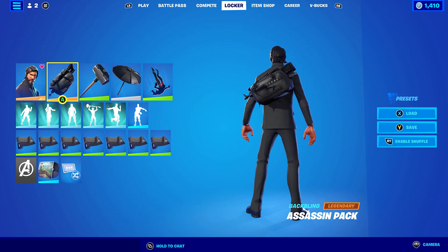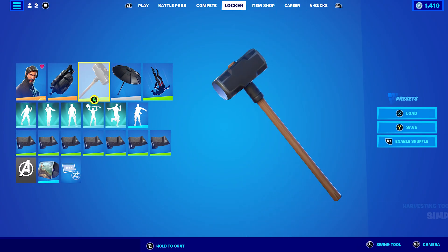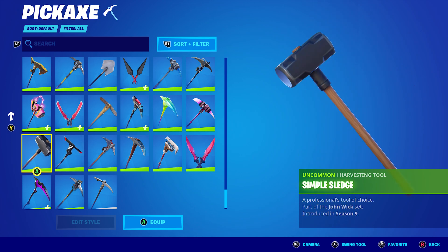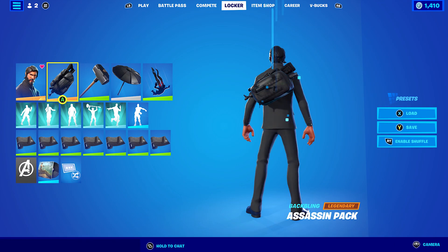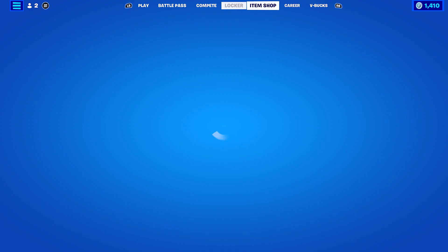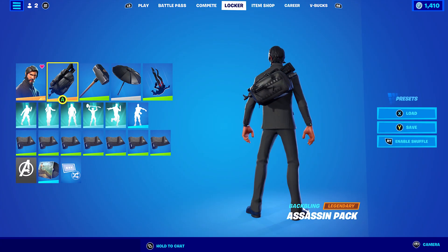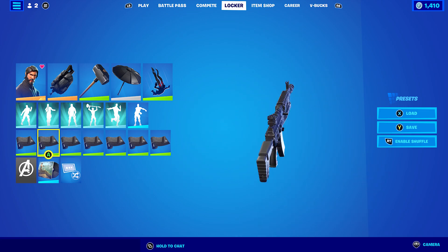For the sixth combo, I decided to go with a John Wick themed combo using the Assassin Pack backbling. There are two backblings from the John Wick set — there's also the Golden Token — but I went with the Assassin Pack. The pickaxe is Simple Sledge, which came with the John Wick set. Back in Season 9, I don't think they had bundles — you'd just buy the skin, pickaxe, and wrap separately. I really do like the addition of bundles now, like Coachella — buying everything at a discounted 2,800 is good. The wrap here is Shadow Seal.